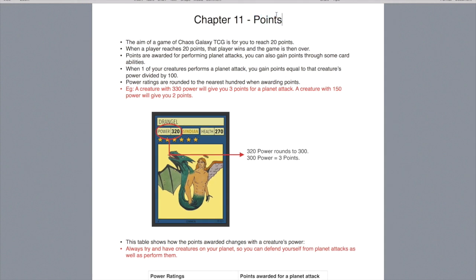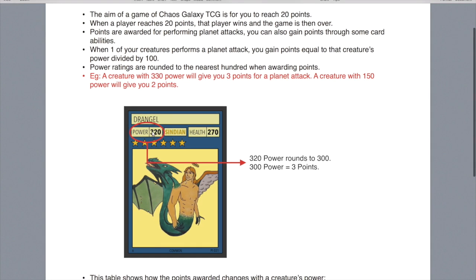Chapter 11 tells you how to win the game and what happens when a game's over. The aim of Chaos Galaxy is to reach 20 points, which you gain from attacking your opponent's planet. When a player reaches 20 points, that player wins and the game is over. Points are awarded for performing planet attacks, and some card abilities can give you points too. When you attack your opponent's planet, you gain points equal to the creature's power divided by 100, rounding to the nearest 100. So Drangel's power is 320, which rounds to 300, divided by 100 gives you 3 points.